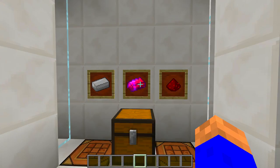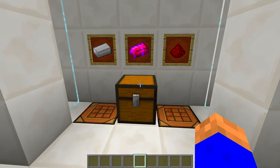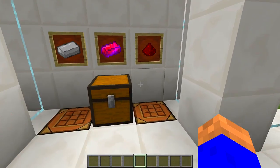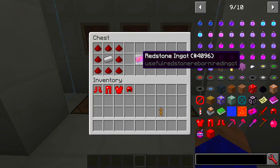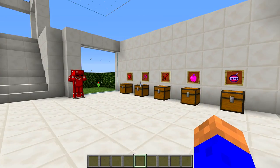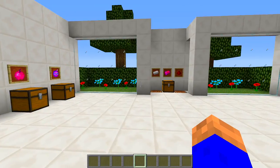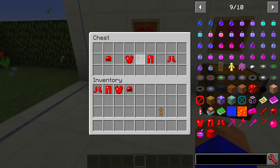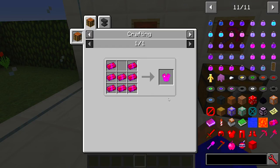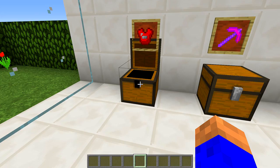Let's get back into the mod. The first thing you're going to have to craft, and the only thing, are these ingots. These ingots make everything — all your armour, everything else. They're dead cheap and dead easy, as you can see. Bit of iron, bit of redstone, crafted like so. You can get one ingot for that. All the armour's got buffs on it. It's full durability and it's full protection, like it is with diamond.